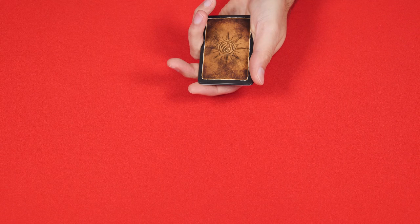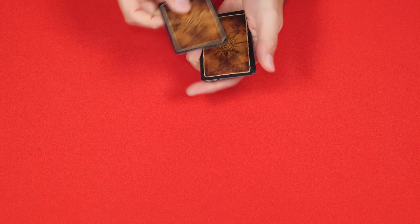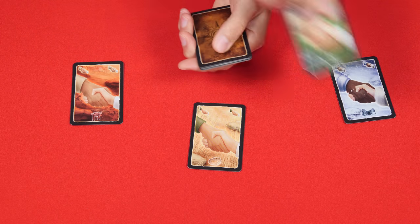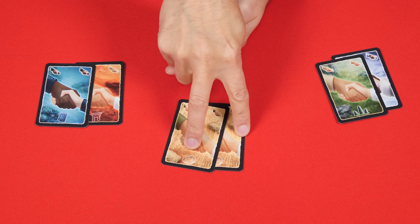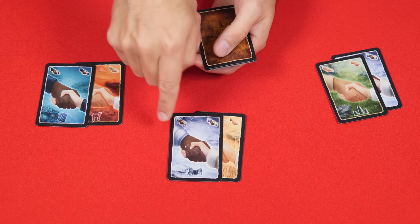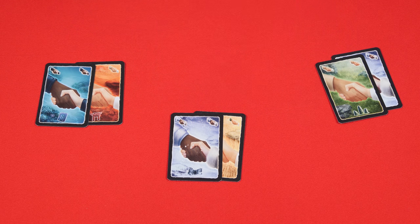To set up, find and shuffle into a face-down deck the cards with this back, known as the starting wagers. Then deal 2 face up to each player, ensuring that no one has two copies of the same card in front of them. If someone does, replace one of them with a new card until their pair doesn't match. Then all unused starting wagers are put back into the box.